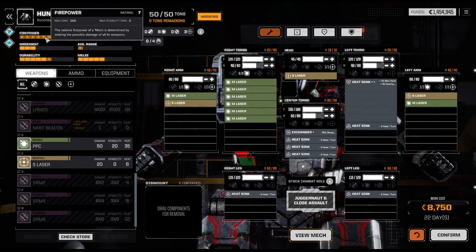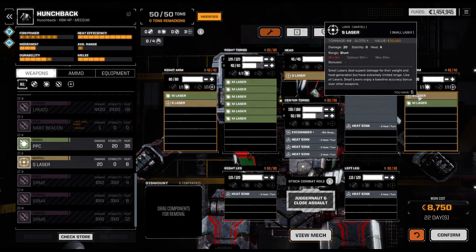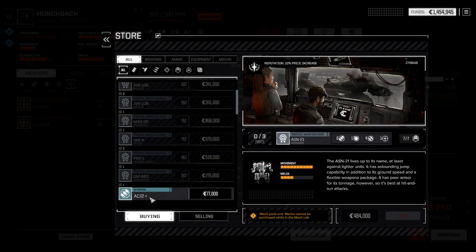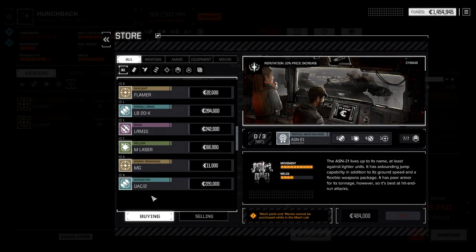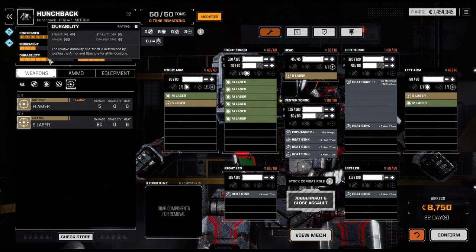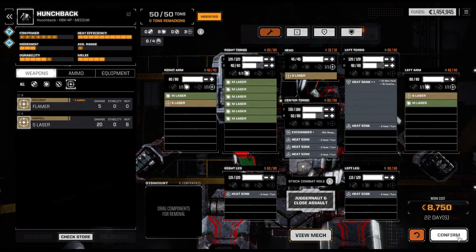So the Hunchback can pack quite a punch. Another option would be, instead of lasers, go for machine guns — but we're short on machine guns and would need three to make it work. Only two available in the store. I think it's fine — this will be a massive brawler. The range is not great, but the durability and firepower are both fantastic.